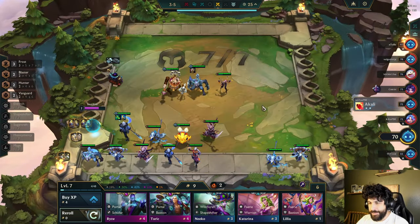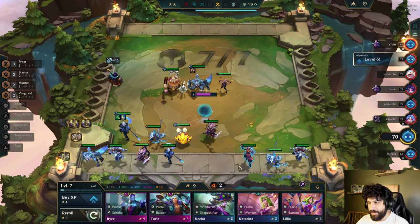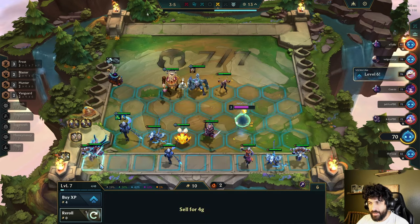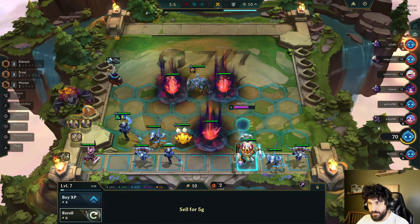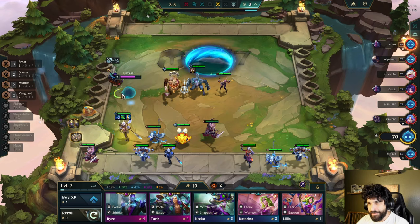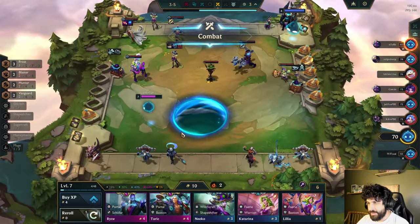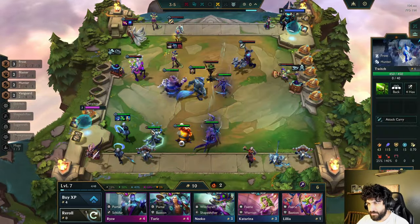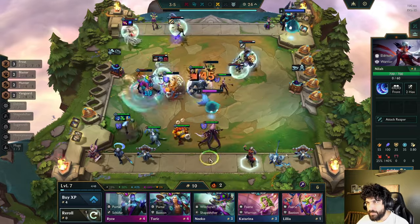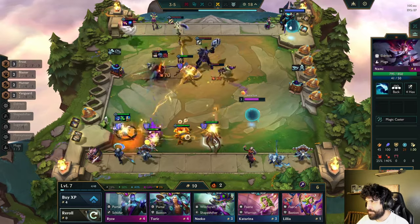Portal Scholar and Portal Bastion. Dude, there's a lot of 4-costs — so many 4-cost units. I just need to level up and move on with what's going on here. I'm gonna give him a Giant Slayer just so he can do some more damage. Magic, attack fighter, attack carry. He's also an attack carry — this Twitch. They should give this Honey Bee. Who else is a Hunter?